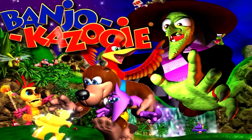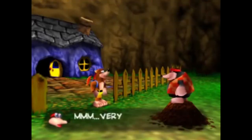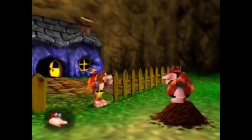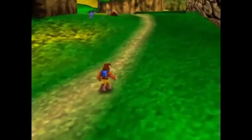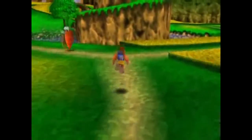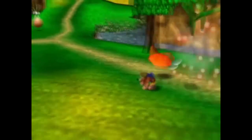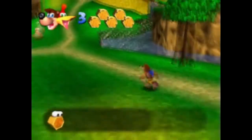Number 6: Banjo-Kazooie. This lighthearted classic from Rareware is widely regarded as one of the greatest Nintendo 64 games of all time. Like many classic games, Banjo-Kazooie featured cheat codes that the player could discover and use throughout their adventure. But there were also a good amount of codes that were not so welcome. If the player used too many of these unwelcome codes, Banjo would straight up delete your save file. That's cold — at least you got a warning first.